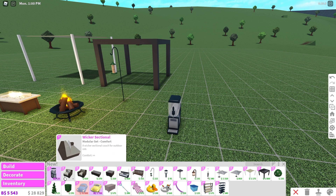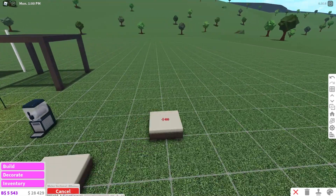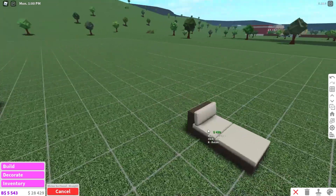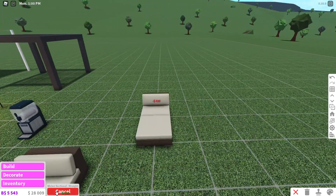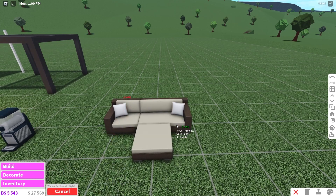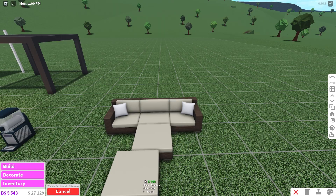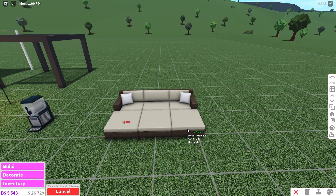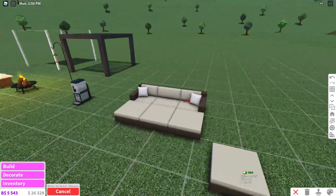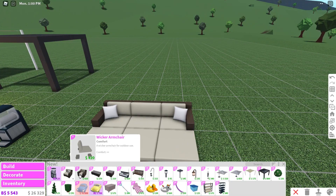We also have wicker sectional couches! So you can basically make your own couch — you can join them together! This is so cool. You can add it in your living room but you can also have them as outside ones. I can just make the longest couch ever — look at that! I really like that, it's a really cool idea. I didn't even think of adding that!